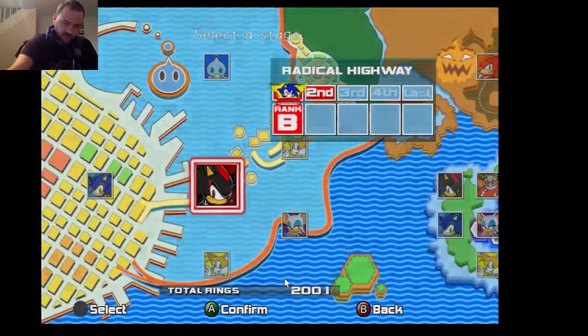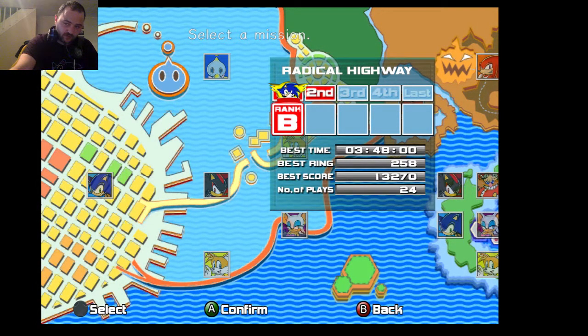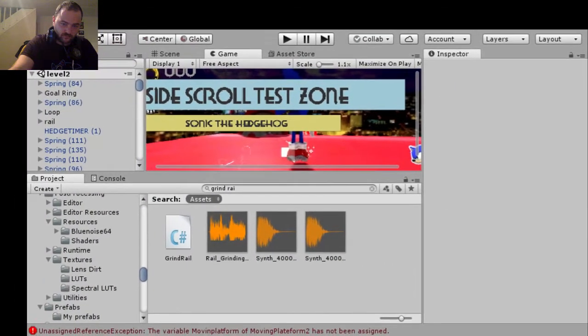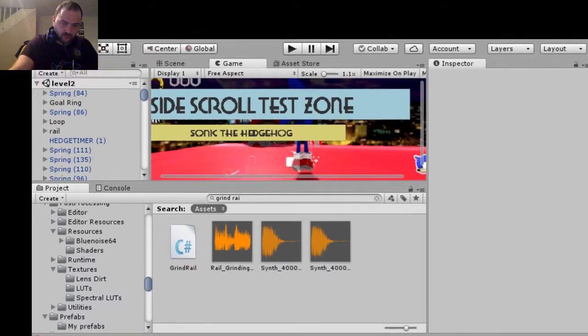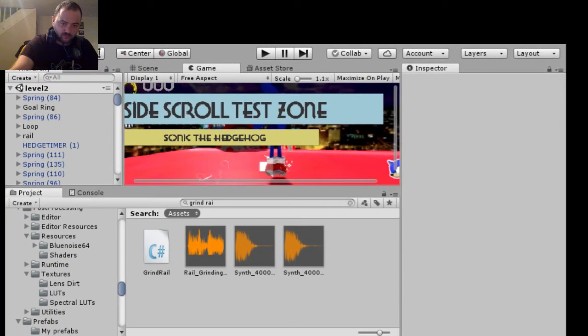I could use the extra rings for my Chao, but I'm also trying to get this done fast. I've got to do some homework, so we're going to leave this now and go to Unity. Alright, we are now on Unity.